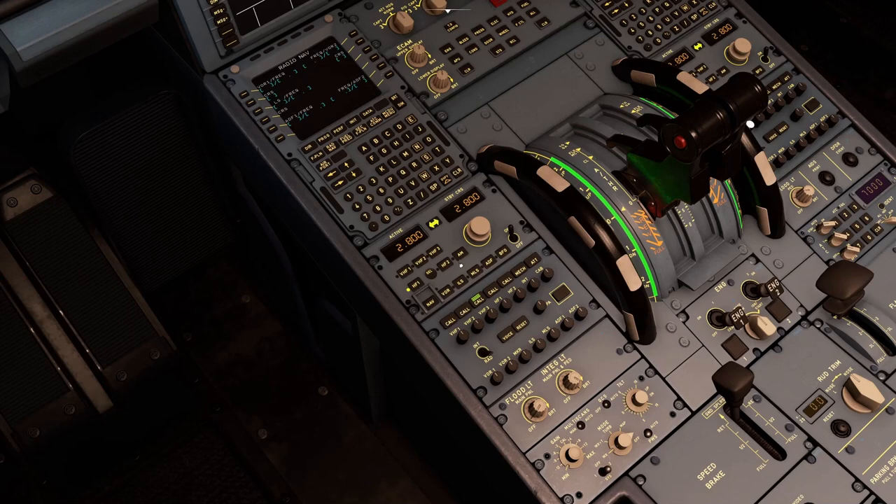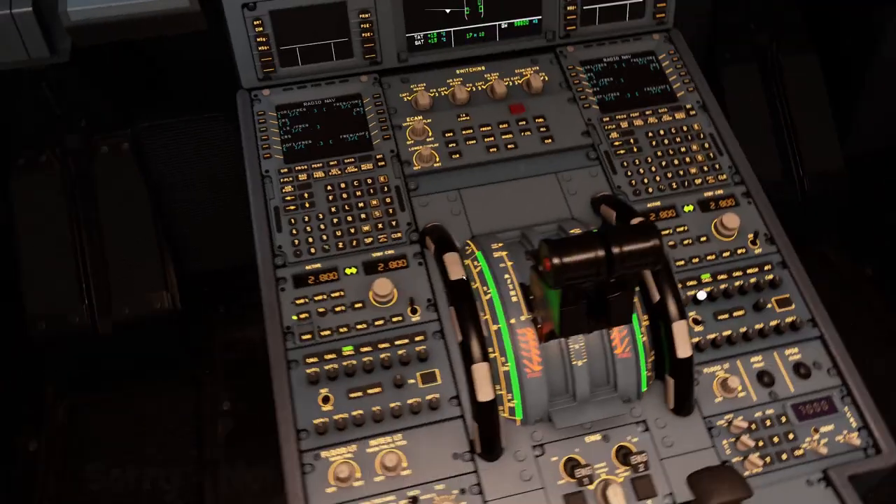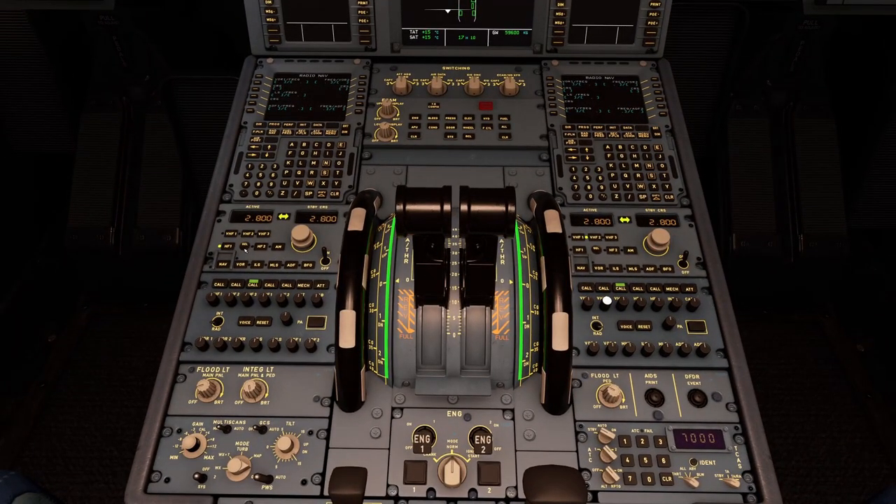There is a cell button on the RMP. Its function is to indicate whether the other RMP panel is tuned to the same frequency. If RMP2 is also on VHF1, for example, the cell light illuminates on RMP1. It basically tells each pilot whether the other RMP is on the same frequency — that is the sole function of the cell light.